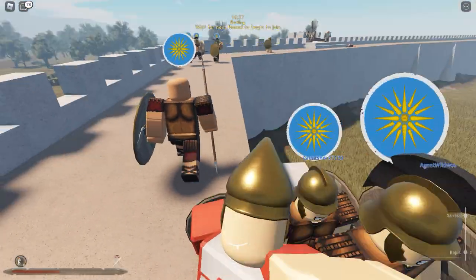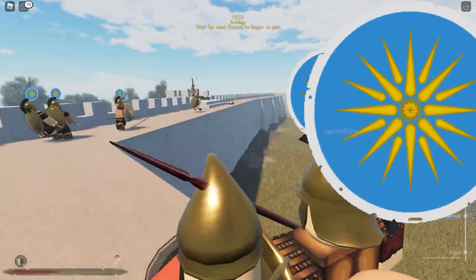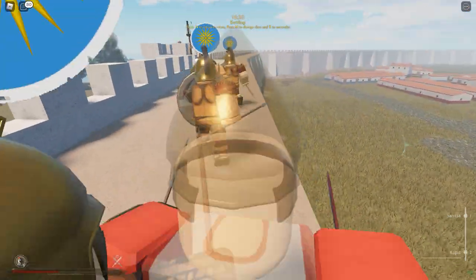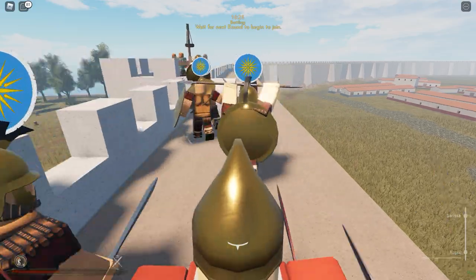Where is this Persian down here? We got him. There's an enemy — he has a javelin and he's throwing at us. We're going to charge up on him. You can't sprint in this game, I think.